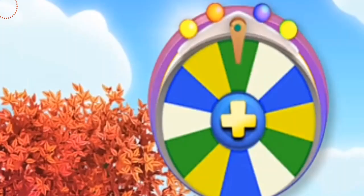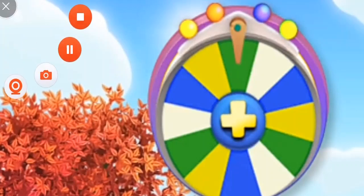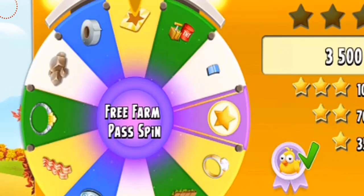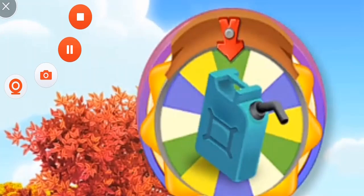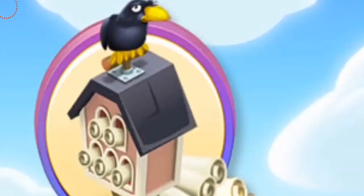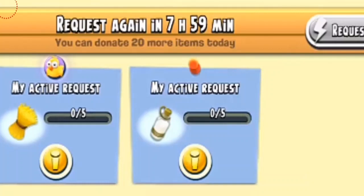Another perk, which we also saw in the last dairy news, is to get an extra spin on the Wheel of Fortune for a whole month. In this picture you can see a free farm pass win. A similar perk is the extra valley fuel spin, which works in the valley to get more fuel. The next perk is asking for extra donations in your neighborhood, meaning you can request two items at a single time. I'm really looking forward to this one because I always request a lot in my neighborhood.